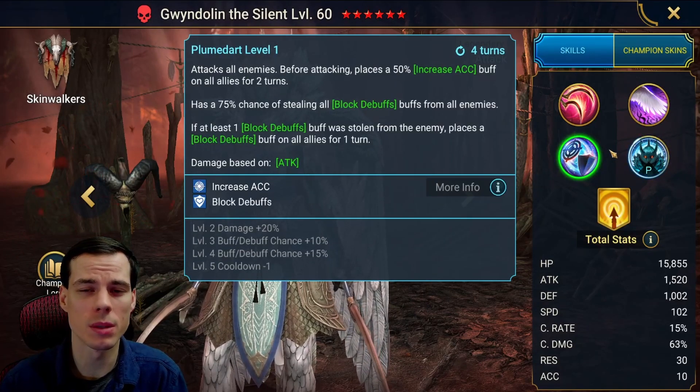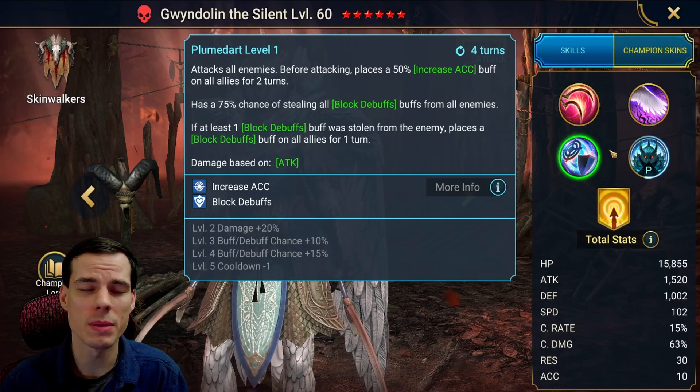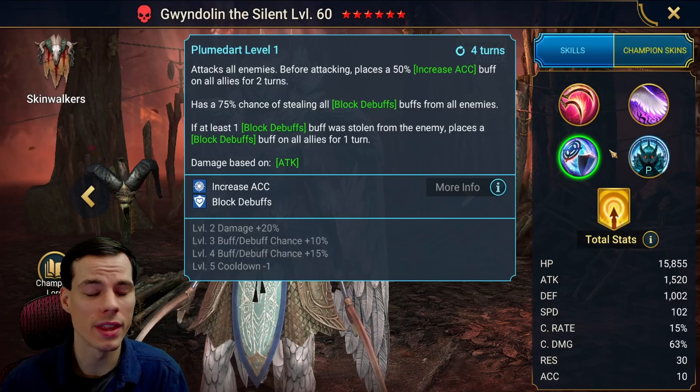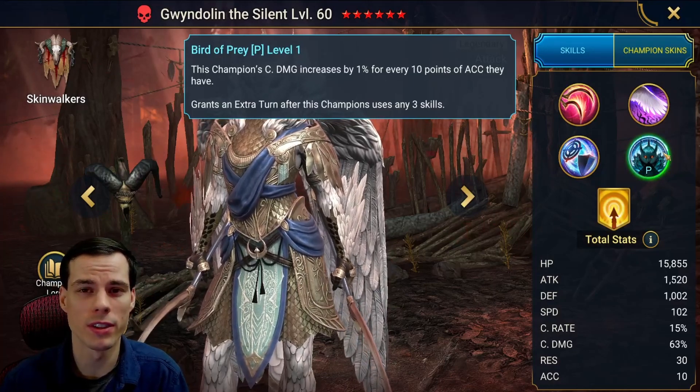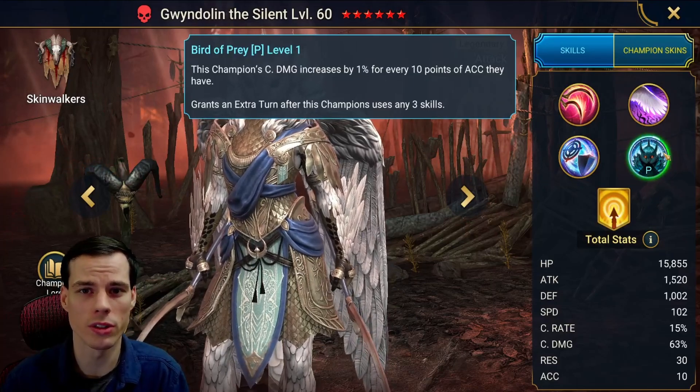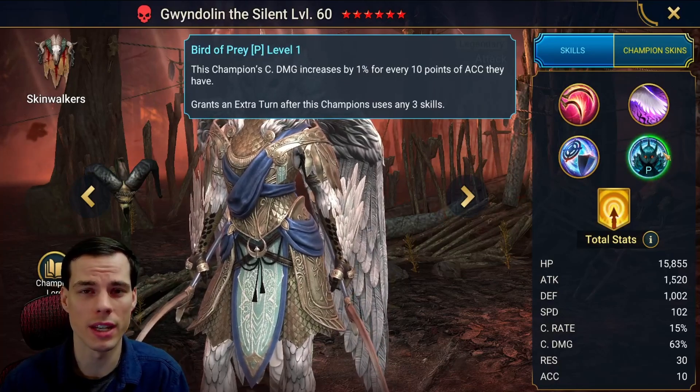Her A3 provides your team with an AOE attack and increased accuracy. If any of the enemies have block debuffs on them, she'll take that and place block debuffs on your team for one turn. This move is also on a three-turn cooldown. The interesting thing about this champion is that her crit damage scales based on every 10 accuracy — so 10 accuracy equals one crit damage. She also gets an extra turn anytime she uses any three skills, including her A1.